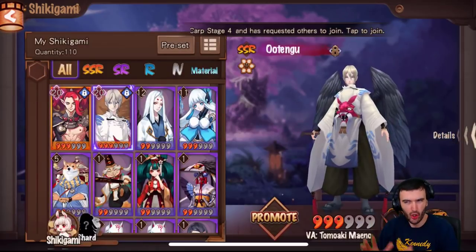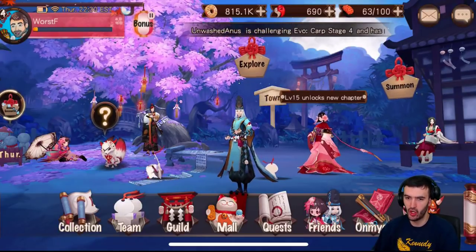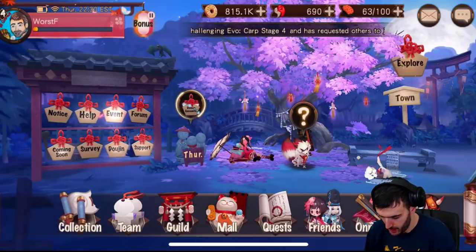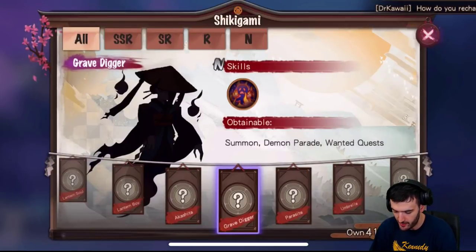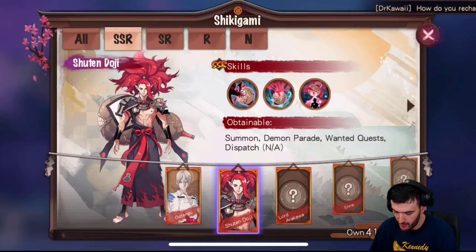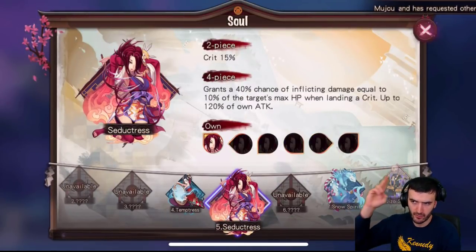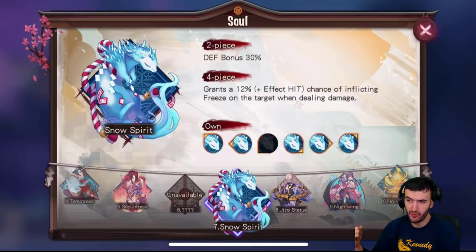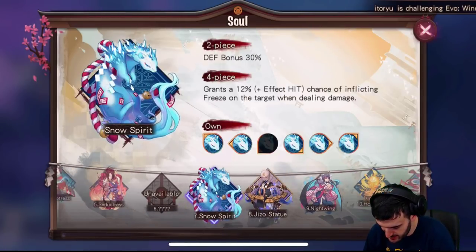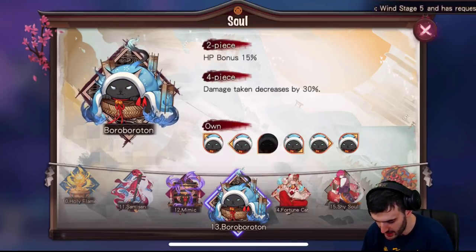That covers Shikigami and On My OGs in a gist. Now let's break down the bottom row. In your Collection, you can check out your Shikigami, read up on your SSRs, read their skills, and see where you can get them. This is also where you check all the souls — you can see what the two-piece and four-piece combos are and how many you have. For example, I only need one more in the third slot and I already have six of them, so I can already create a four-piece set. You can check what you need as you build your souls.